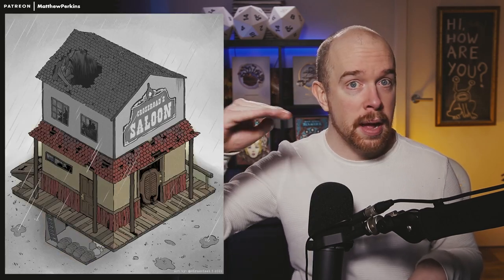What that means mechanically is that any characters on the cellar floor or on the floor above — the bar floor — they would have to make a DC 12 dexterity save. If they succeed, they take half of 4d6 damage. If they fail, they take the full 4d6 damage — that's half a fireball's damage. And if any characters are on the very top floor, instead they make a strength save, and if they fail, they fall prone as the building kind of lurches.